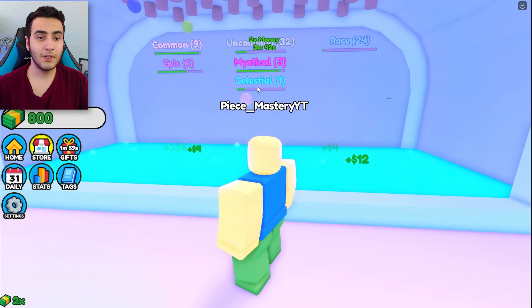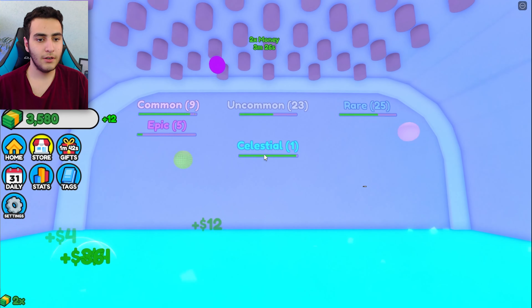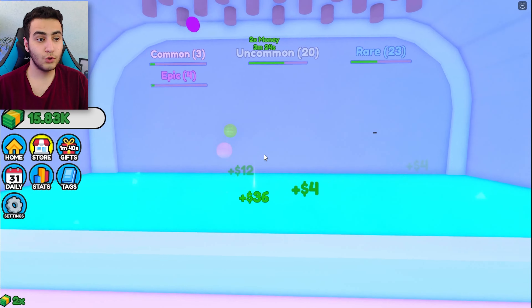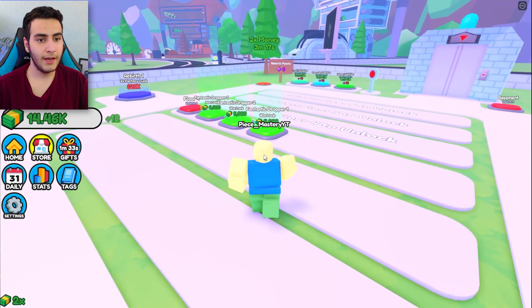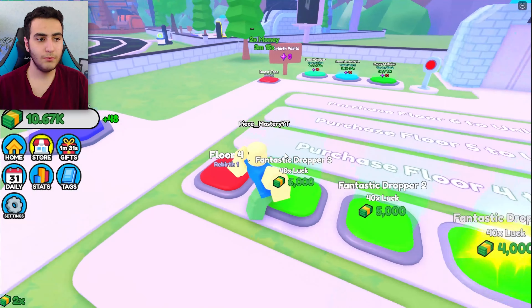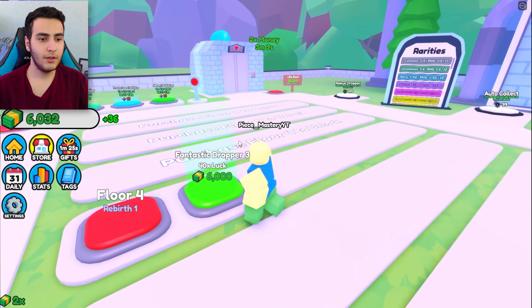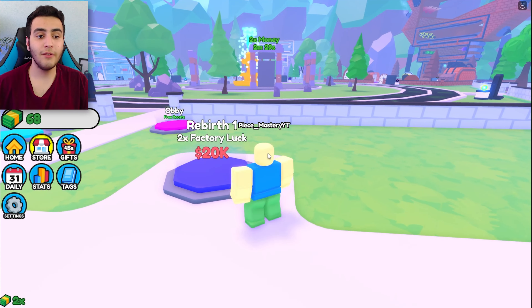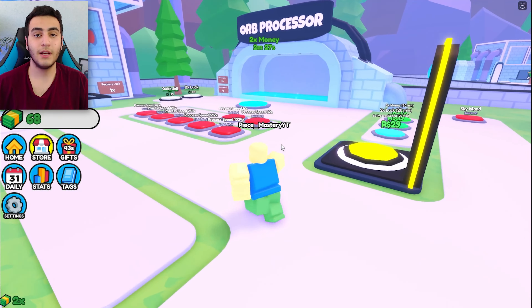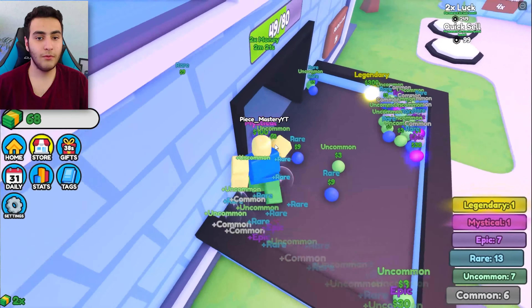Let's get the advanced dropper too — only two more, 1.2k for that, no problem. Look at that — legendary right there! I'm not gonna miss anything. Another legendary — I have two legendaries now! Put it right here. Look at this money, it's actually so crazy. Let me get this dropper and now floor 3!